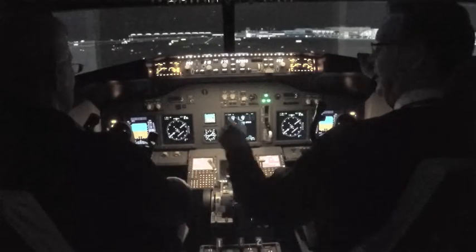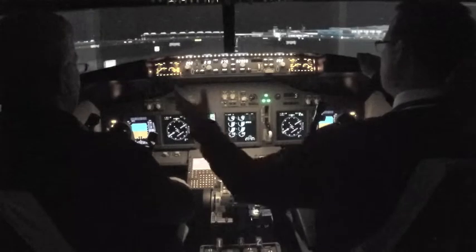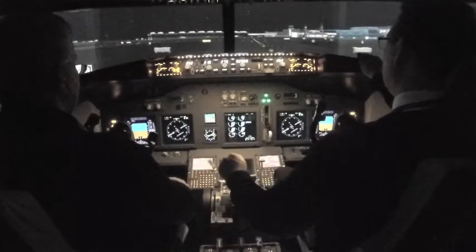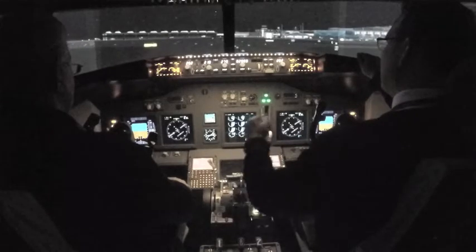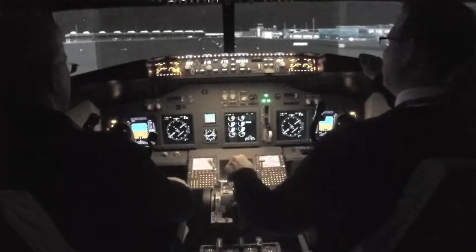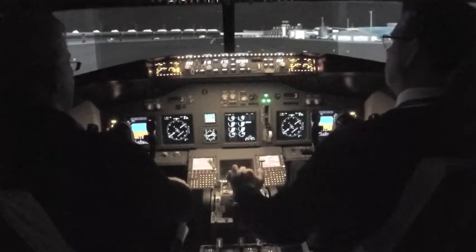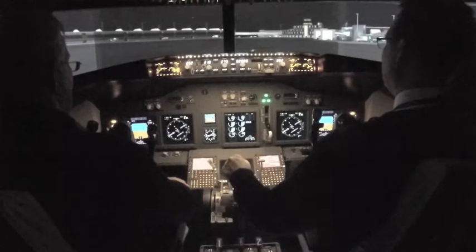This is the tiller — that's how you steer it on the ground. The captain on the ground does it — the left side always does it, the captain does it. But in the air it's the first officer who's flying. You get the first 70 or 80 knots on the tiller and then you switch over to your feet. That's why they have an 80-knot call — usually it's 80 knots. So I'm down, I'm in the steering and I'll have a great line.